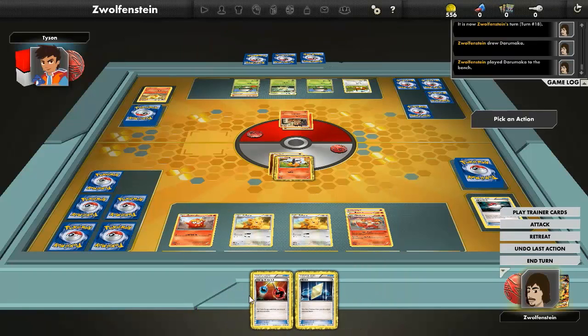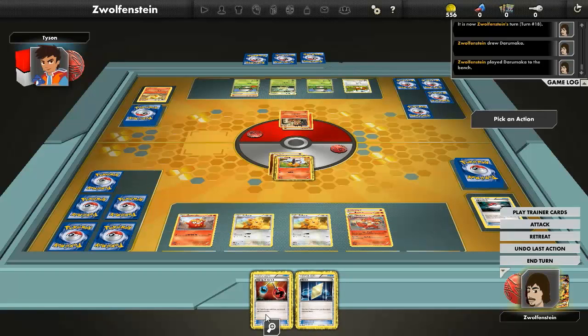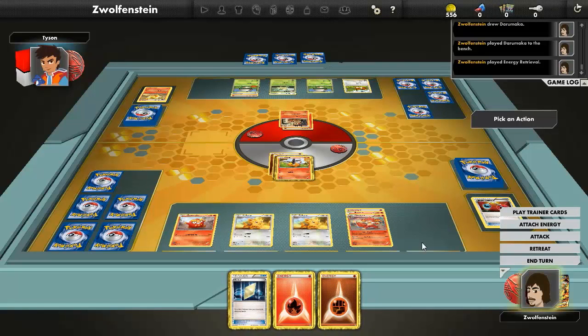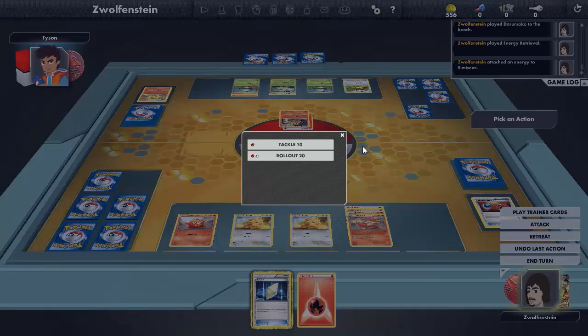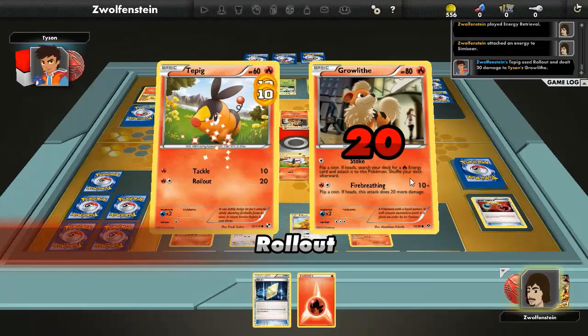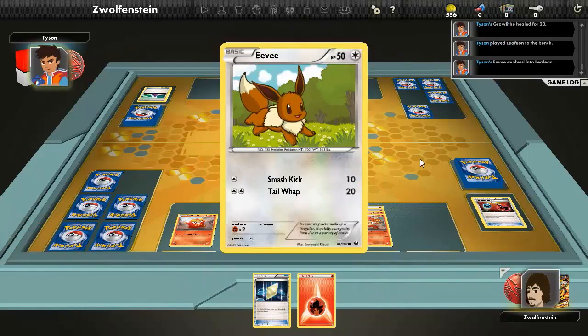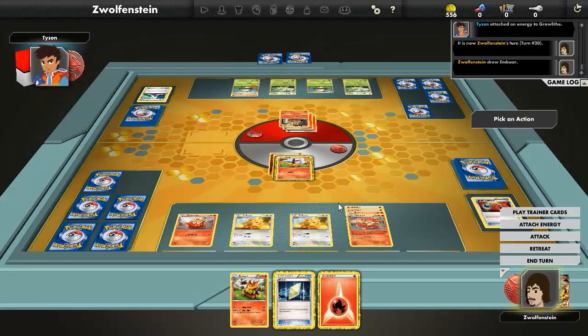Adventure — Darumaka. What's in here? Life Energy Retrieval — those two. Attach onto Simisear here and Roll Out. Potion. And Leafeon — he gets to search for that fire energy and attach it.